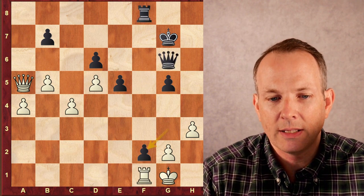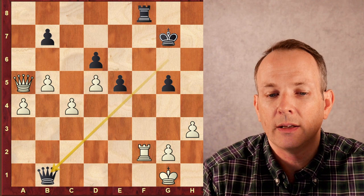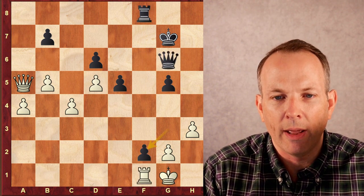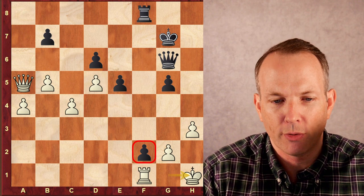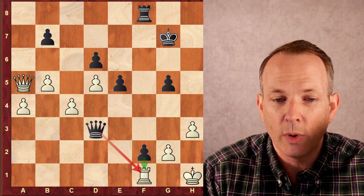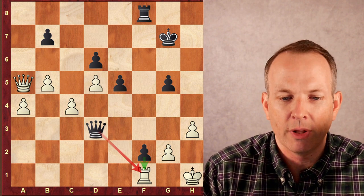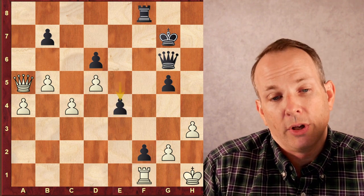Tani makes the right decision — he takes with the pawn. Now white cannot recapture the pawn because if she does, queen to B1 check, and when the king moves, rook takes rook. The rook couldn't block at F1 because it would still be captured. So now Andrea has to move the king away. And that pawn at F2 is an unbelievable problem for white, and it will remain so for some time. E4 wants to connect those pawns. A faster win actually would have been queen to D3, directly attacking the F1 square with the queen — and there's really nothing white can do. If the rook moves, the F pawn would just queen. So that would actually have won at that exact moment. E4 though is definitely a good strategic idea.